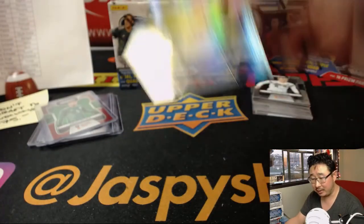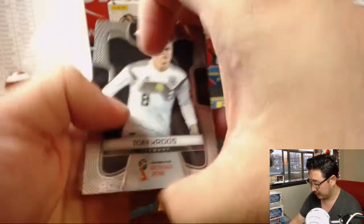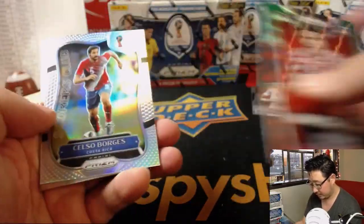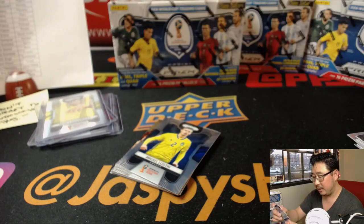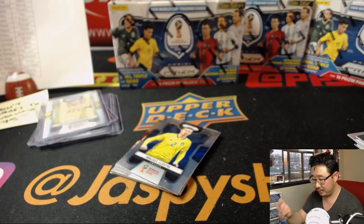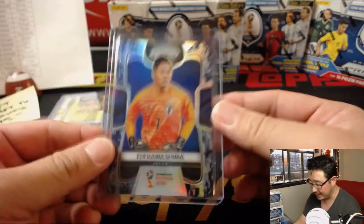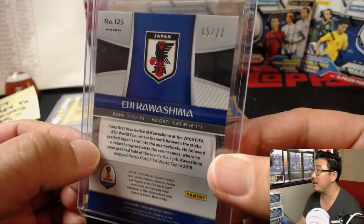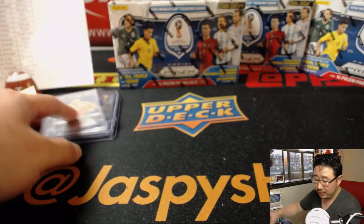I think that's the first of that Cyrillic variation we've seen. There's Thomas Rodriguez. There's Eiji Kawashima for Japan — that's a camo parallel, 5 out of 20. Not every box has an autograph, but they can have these low-numbered parallels like this one for Japan — that'll go to Josh Pruce. And sometimes those can actually go for more than the autograph itself.